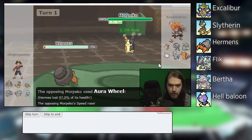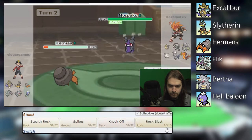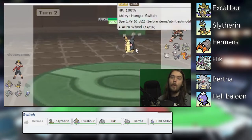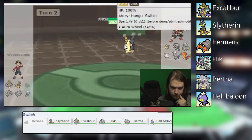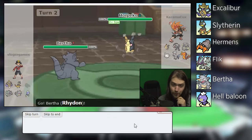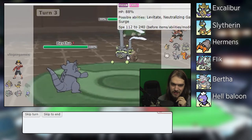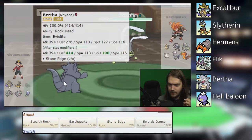Okay, so I'm going to set up Stealth Rocks — oh, okay, that is a thing. You're now at plus two speed, so there's literally no way in hell I'm outspeeding you with anything at this point. Hermes is a fairly slow Pokemon so that doesn't tell me much, but you're probably at like 500-700 speed. I've got Bertha so I don't need to outspeed you anyway. I'm going to go for Stone Edge.